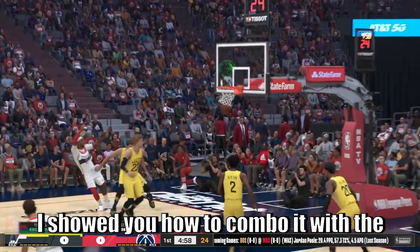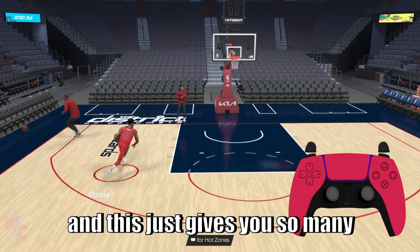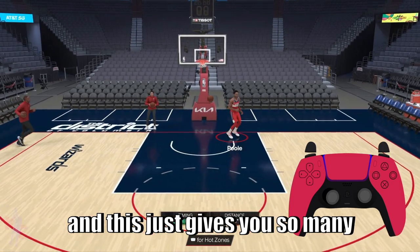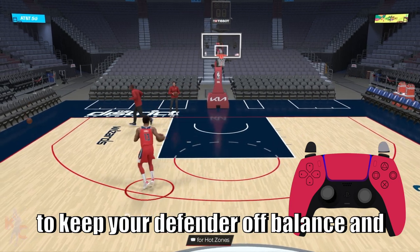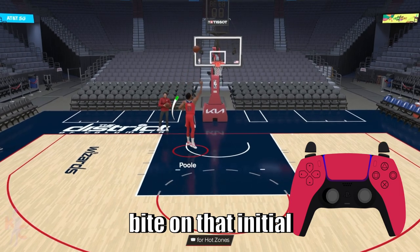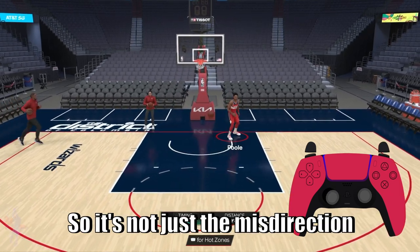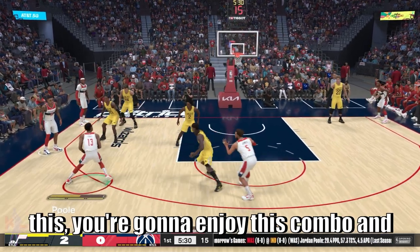I showed you how to combo it with the right stick misdirection dribble into a crossover, and this gives you so many possibilities to fake your defender out and create opportunities to keep them off balance and attack them if they bite for that initial hesitation. So it's not just the misdirection dribble — there are so many combo potentials out of this.